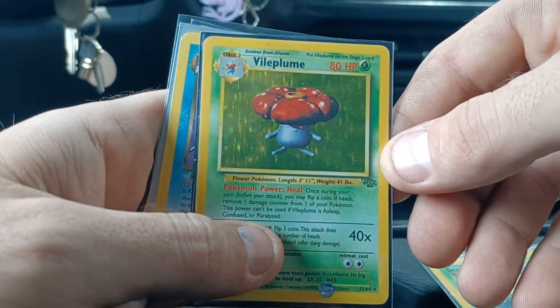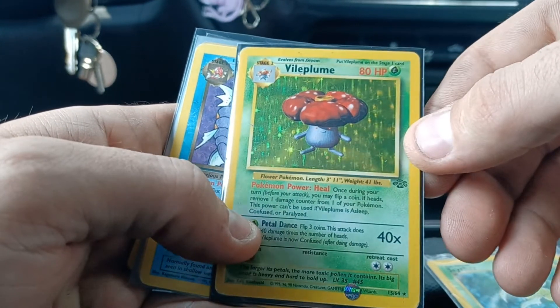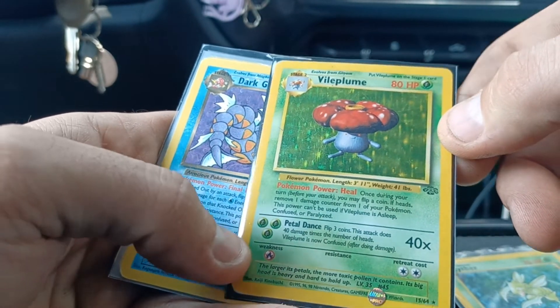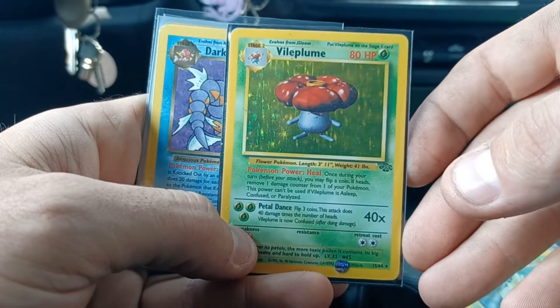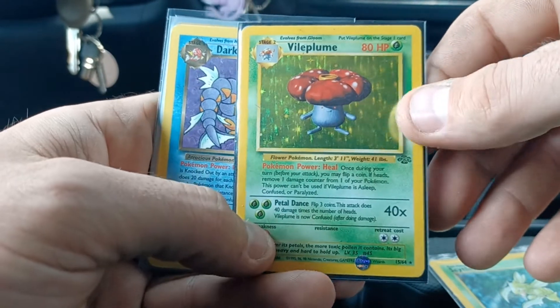And then a Vileplume Holo from Jungle. This one does have a little scratch through the holofoil somewhere — it's hard to see — and then down the side of the card. But these will be displayed in a binder, and I think they're going to look just fine in there. So happy to pick that one up in holo form.